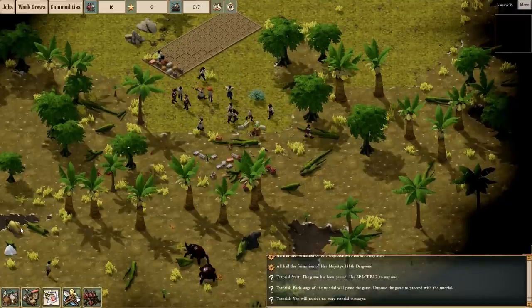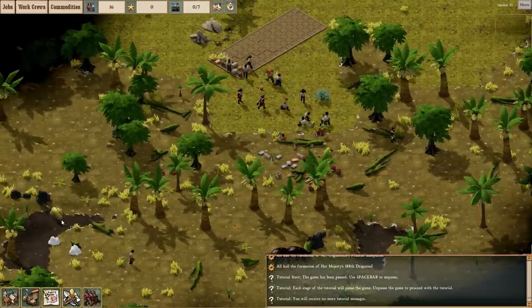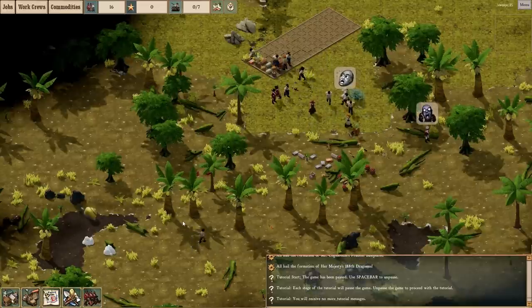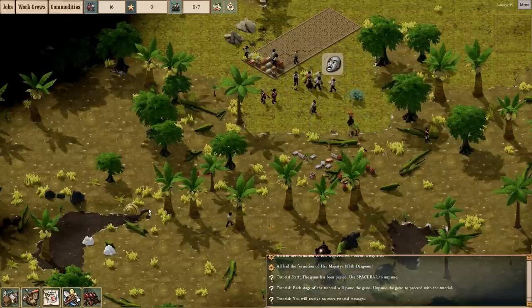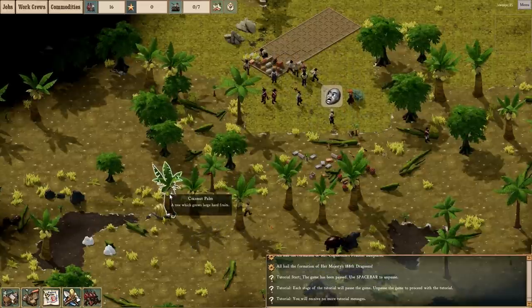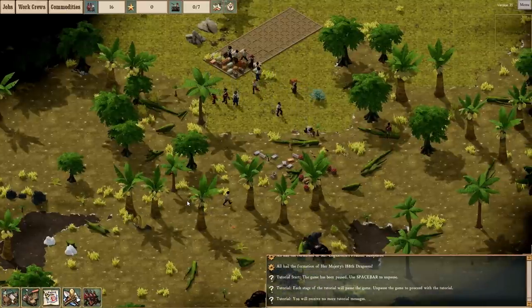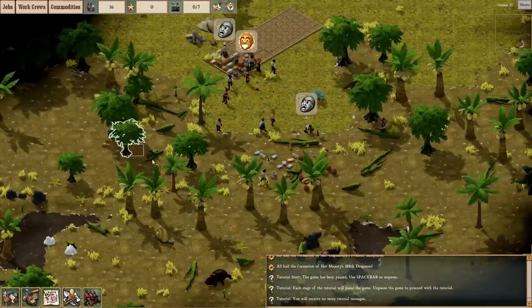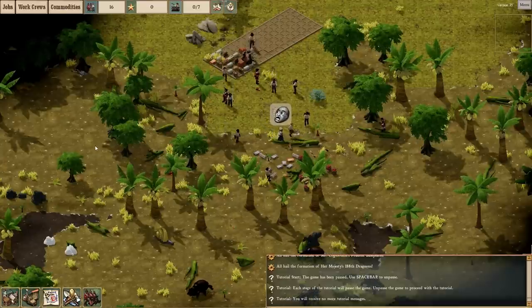We've got some giant snails running around. That's horrifically threatening. I'm not really sure what I would do if I saw a snail that big — I would probably just tuck tail and run. That kind of big snail is just not meant to be dealt with, especially if you've seen those snails on the bottom of the ocean that have those shotgun fangs that they fire into other creatures and kill them. It's brutal. It's really metal.